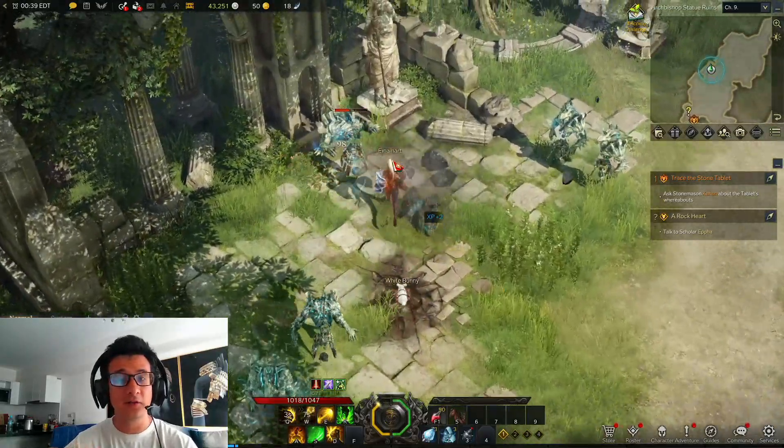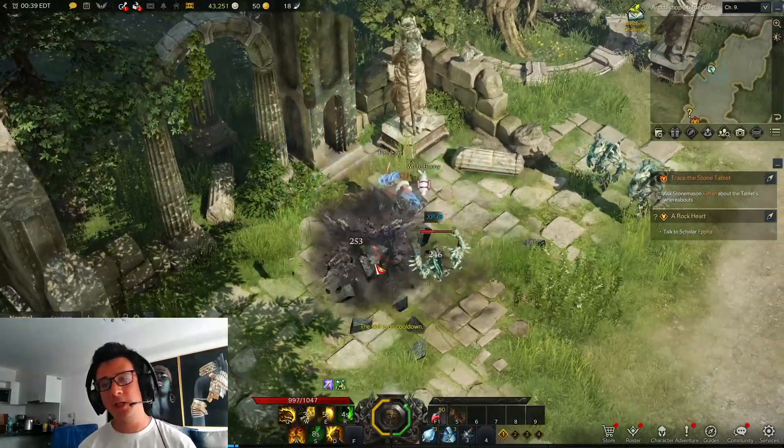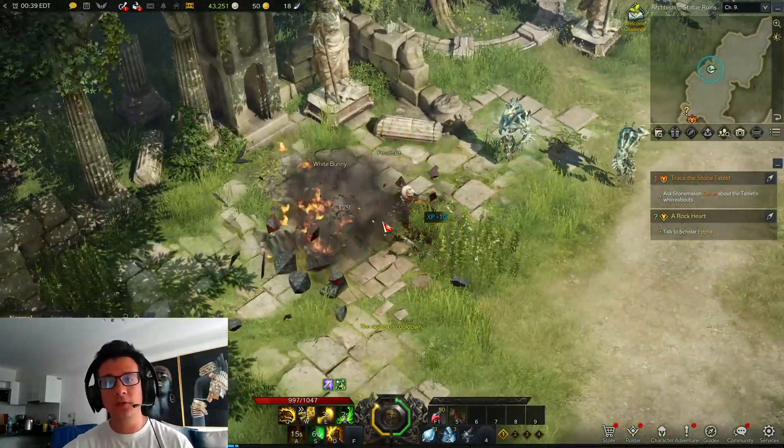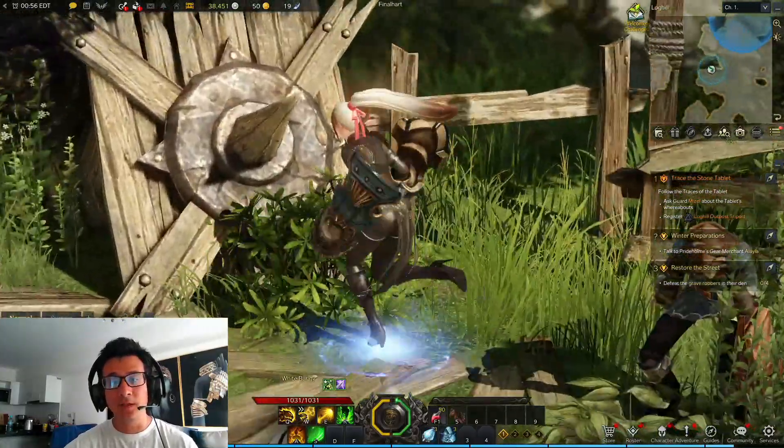Three things that Lost Ark has that you can steal and apply to your game right away. If you are making a game and you want to make sure it feels better and it looks like a great game, then you need to steal these principles.